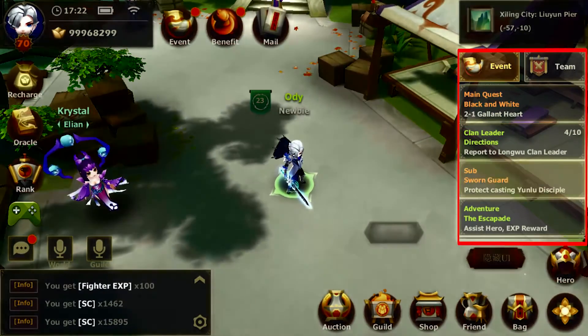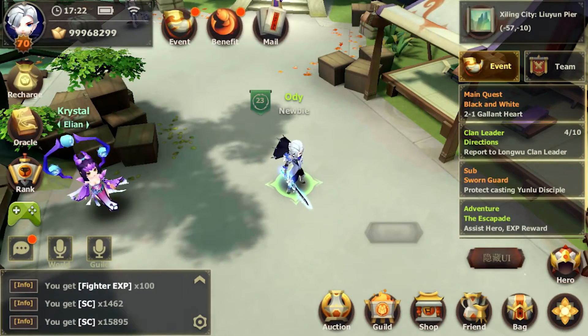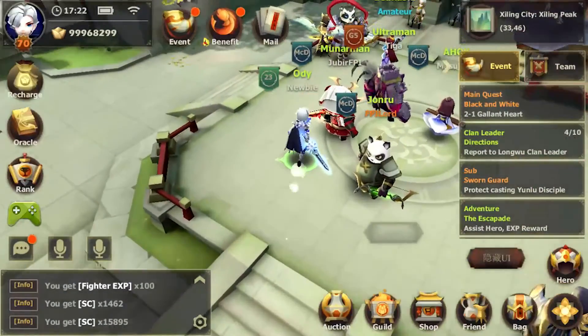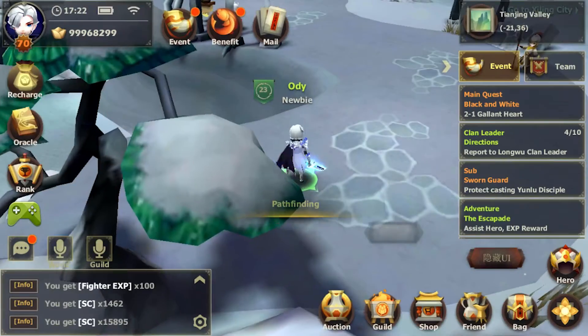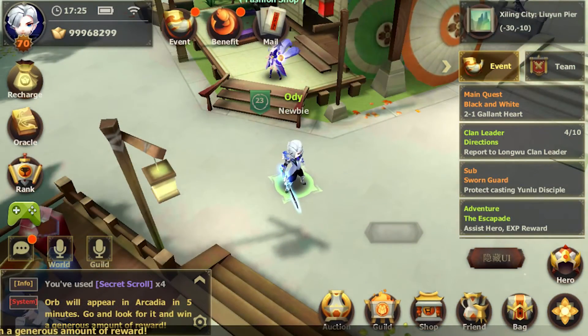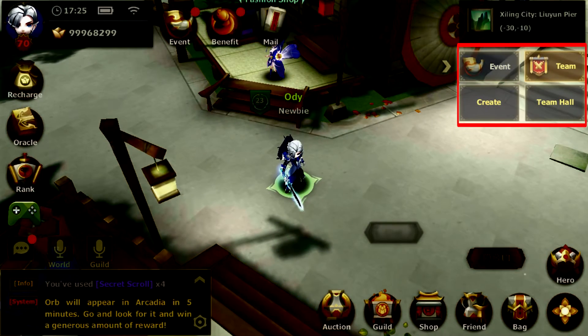In this section, you can keep track of the current events that you have joined. You can also choose to create your own team with your friends, or you can join with other players from the Team Hall menu.